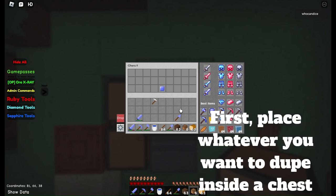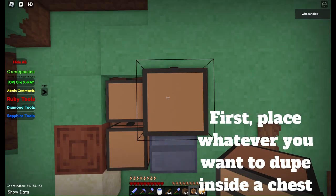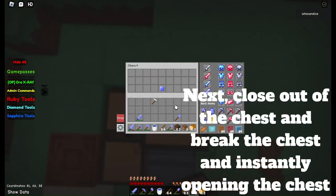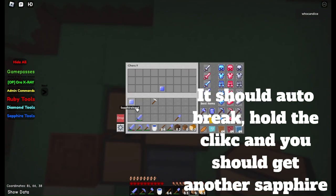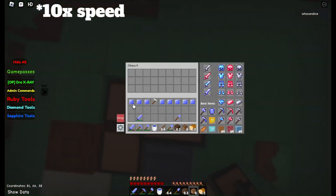First, place whatever you want inside the chest. Next, close out of the chest and break the chest while instantly opening the chest right after. It should auto-break — hold the click and you should get another sapphire. You can do this as many times as you need.